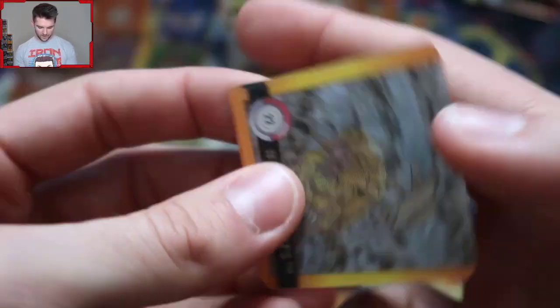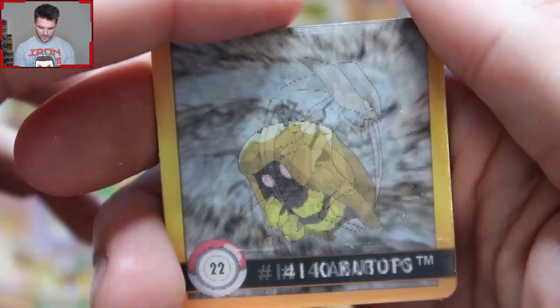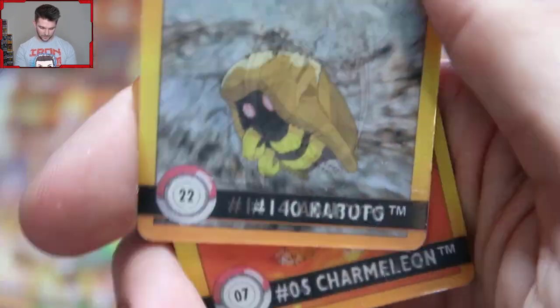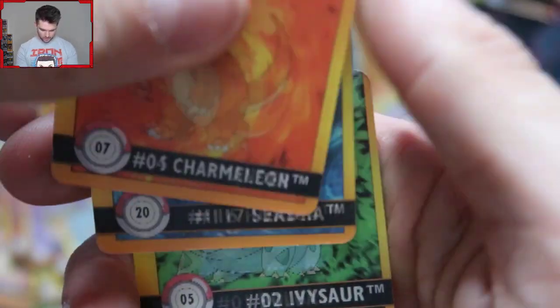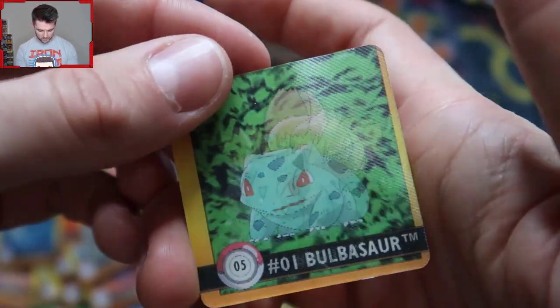We got another Charmeleon. Oh yes! Look at the art on this — I know it's just him from a profile side, but Kabuto and Kabutops — you never see this art. And this is my favorite fossil by far. I'm really happy about that one. Charmander and Charmeleon — might be our first one. And then we got Horsea into Seadra — Horsea's using that smokescreen. And then we got Bulbasaur into Ivysaur again.